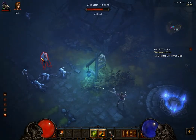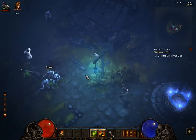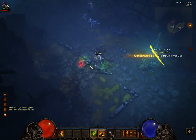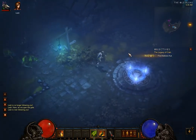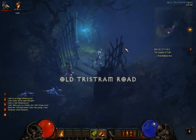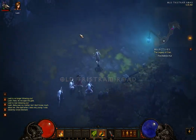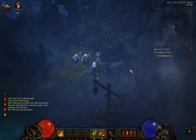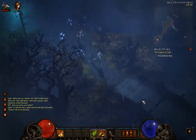Let's head back to the Old Ruins. There's enemies here again. So we're going to the gate — now we're on Old Tristram Road. 'She died when I was very young. I was raised by Uncle Deckard.' 'Did you know your father?' 'I'm told he was a great warrior who was lost when Tristram fell to the demons.'